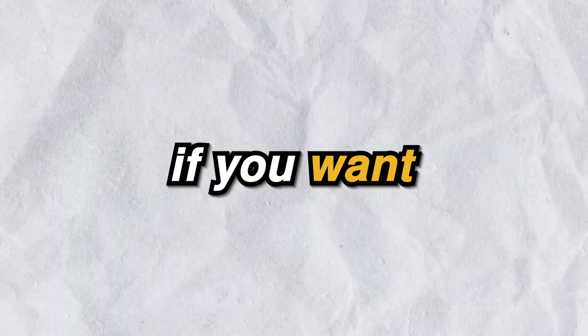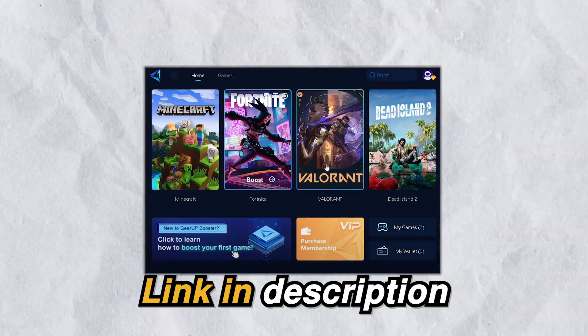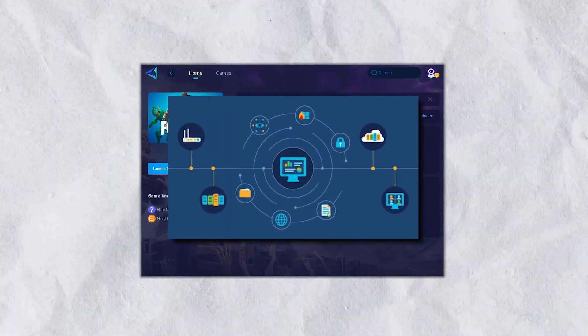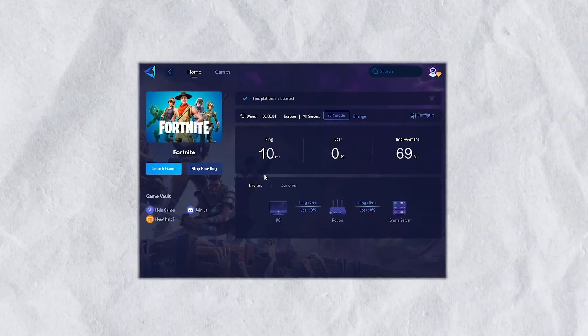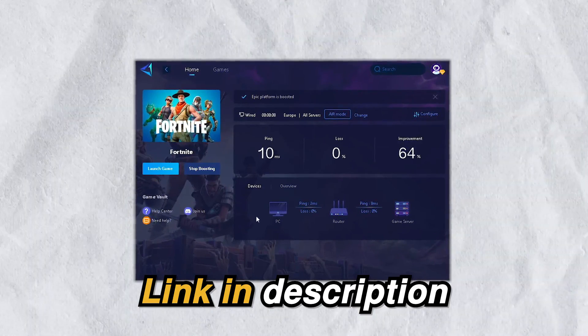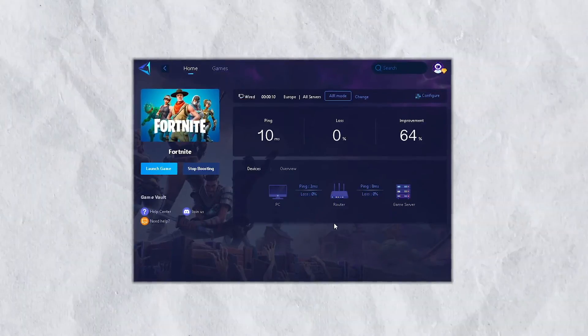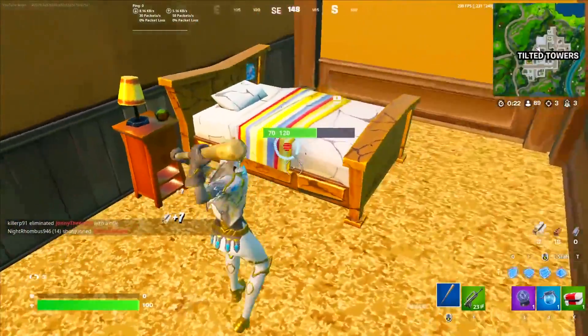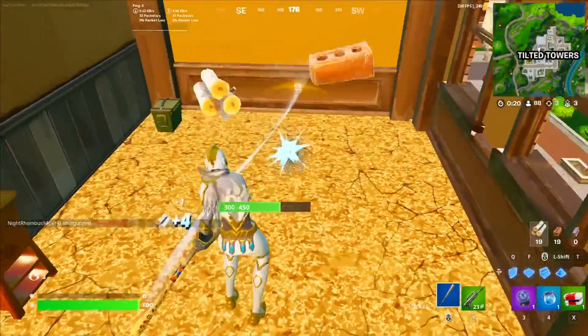Let's dive into it. But quickly, if you want zero ping in any game that you play, then check out the Gear Up Booster from the link in the description, as it provides you with the optimal network routes, giving you zero ping and packet loss in every game. Go down into the description and download the Gear Up Booster now. Gear Up Booster is also used by many pro players in Fortnite such as Asian Jeff, Day and Miro, so you don't have to worry about being banned.